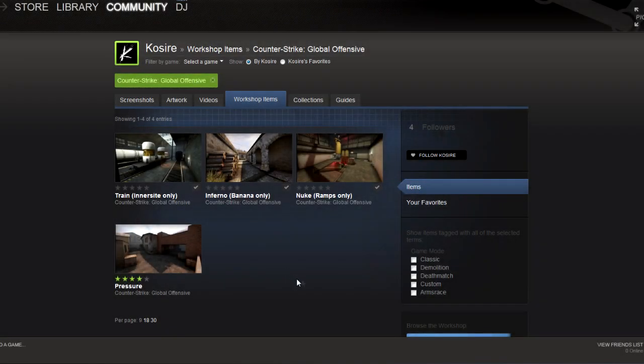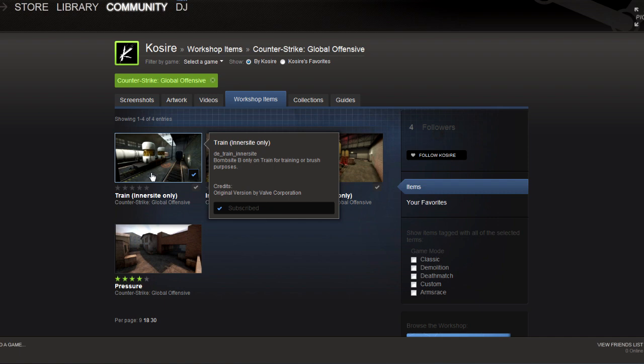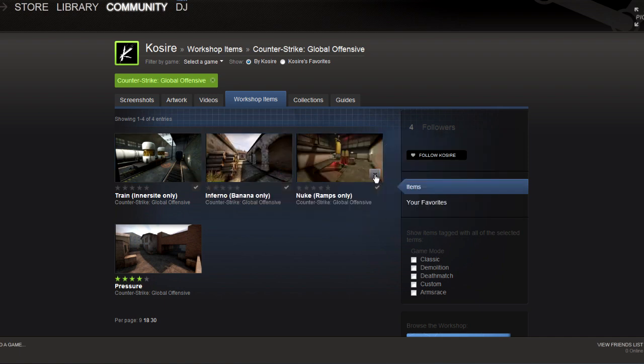Hey guys, DalvinBlakeArts here and today I'm showing you how to practice defending bomb sites. Open up the Steam Workshop, go to the CSGO section and search for COSAR. COSAR did the CSGO maps for CSS, if you remember that far back. So basically there's a train one, an inferno one and a nuke one.